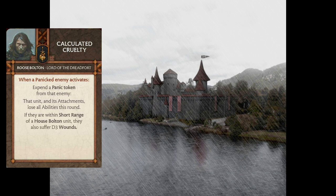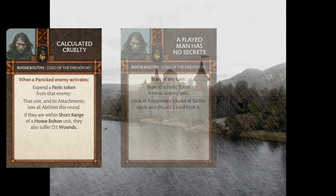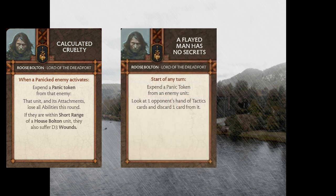The next card is A Flayed Man Has No Secrets. This triggers at the start of any turn — you can expend a panic token from an enemy unit, look at one opponent's hand of tactics cards, and choose one card from it to be discarded. The fun thing about this is it's very flexible. You can choose to trigger this before you're trying to do something big and make sure that whatever you're trying to do doesn't get hindered. You might be stripping something like a counter-charge or some other manipulative tactics card you're worried about.